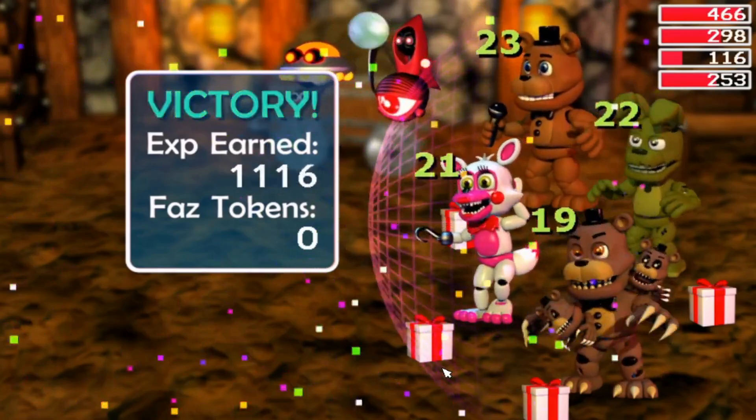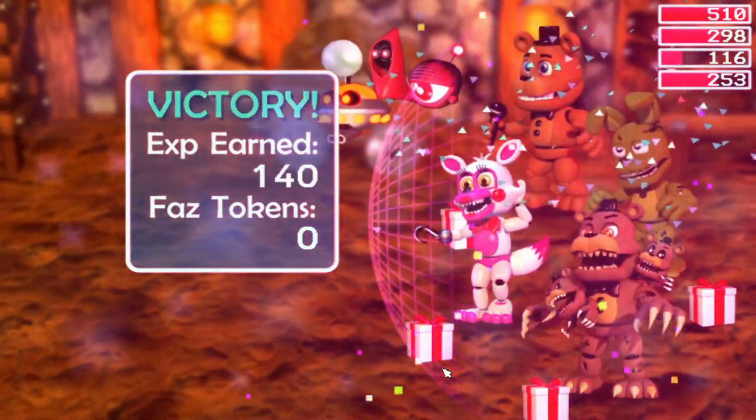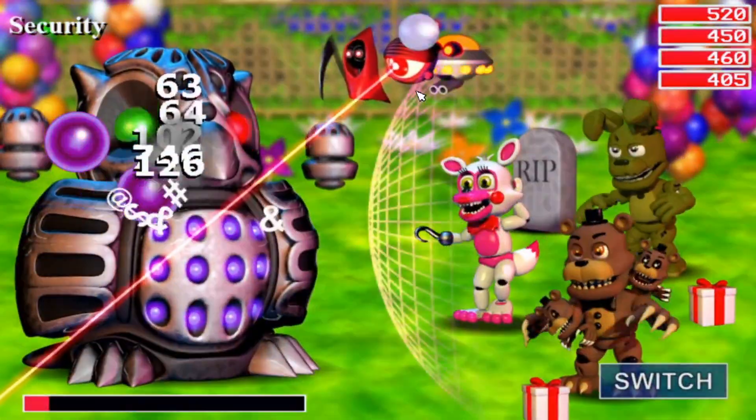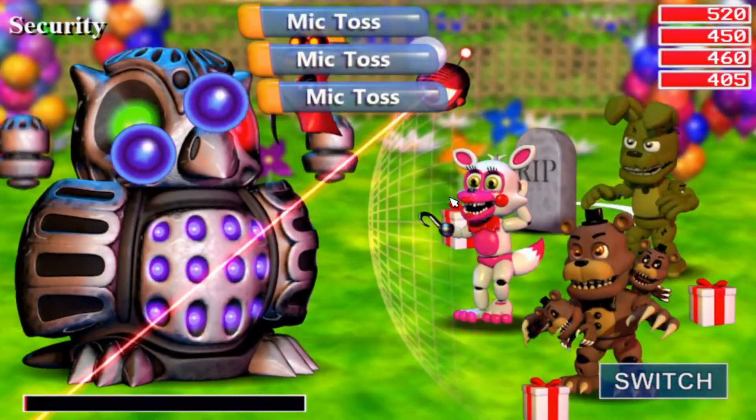These false characters will gain XP like regular characters, creating their own level and next entries. They can also be killed in battle, and if revived with a gift box, will continue to fight as a tombstone rather than Freddy.